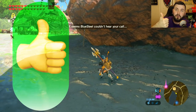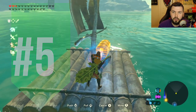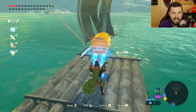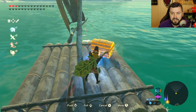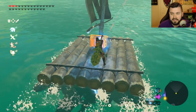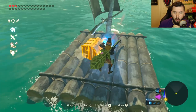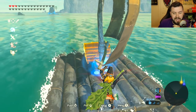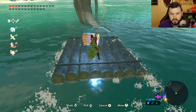Number four still works. Number five is the new sailing method, which took me a while to figure out. You get a metal object and use Magnesis to push a raft. I tried it many times — took about 20 minutes to get it up and running — but once you do, boom, you are flying.